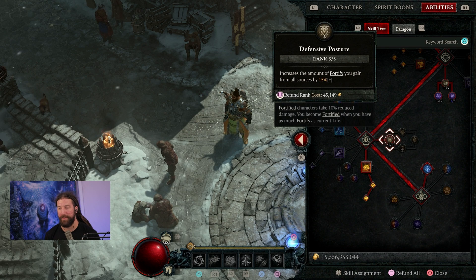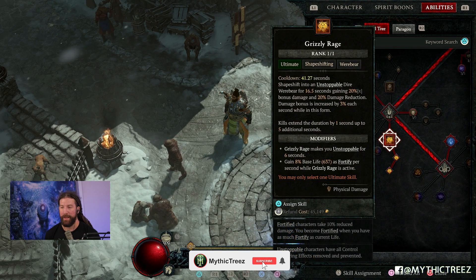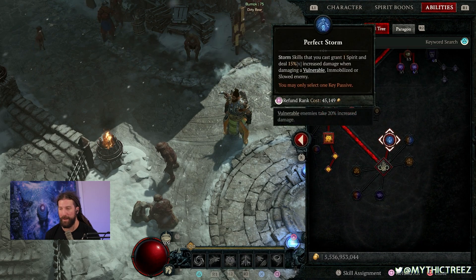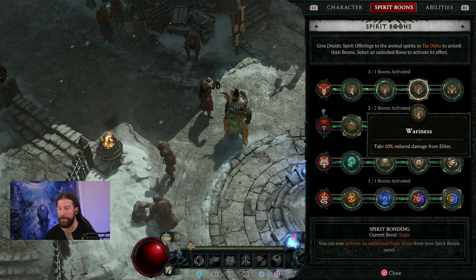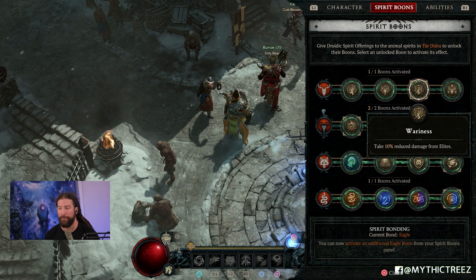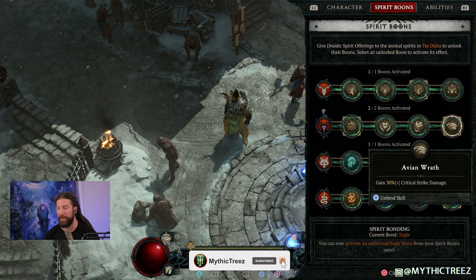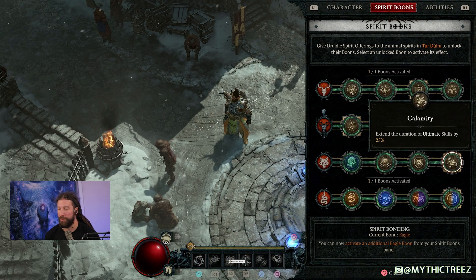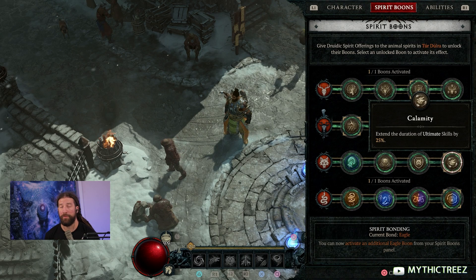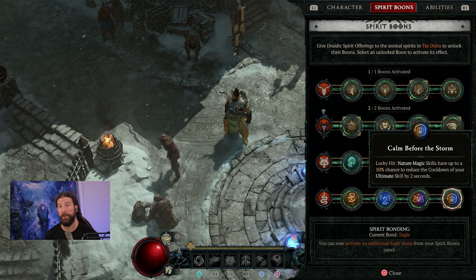For ultimate skills, put three points into Defiance, just one point into Circle of Life so you can get to Resonance and put a full three points in there. You're going to want three points into Defensive Posture for that extra amount of fortify. Max out Grizzly Rage — it is hands down the best and only ultimate you can really use for this build. For your key passive, go into Perfect Storm. For spirit boons, stick with Weariness for 10% damage reduction from elites — we are really squishy with this build, so it's worth it. Bond with the Eagle, go with Scythe Talons for 5% critical strike chance, and Avian Wrath for 30% critical strike damage. For the wolf, go Calamity for 25% extended duration to ultimate skills so your Grizzly Rage lasts 25% longer, then Calm Before the Storm so you have a chance to get your Grizzly Rage back faster.